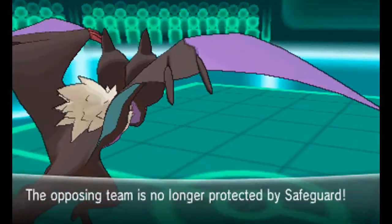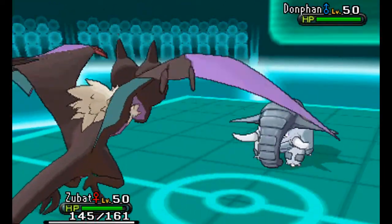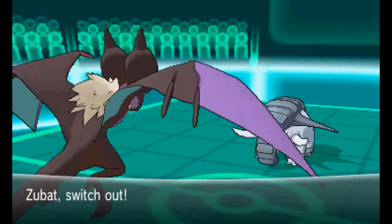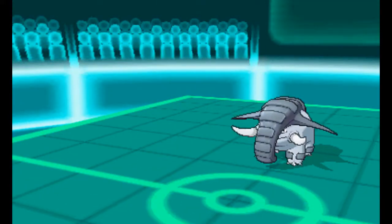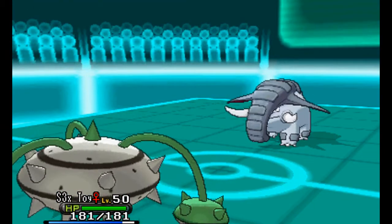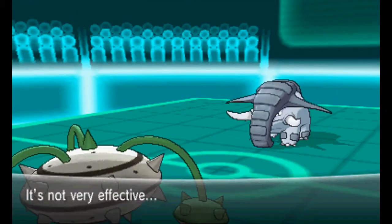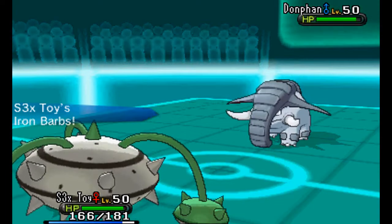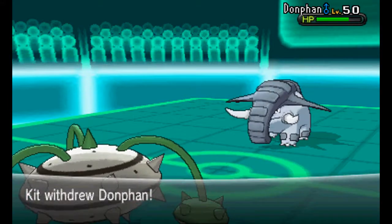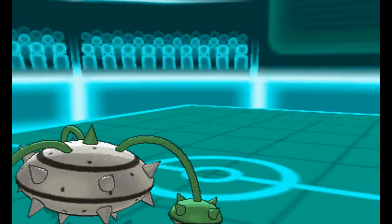So glad I finally killed that Aegislash — it was going to be so problematic. His team is no longer protected by Safeguard. Dawnphan comes out and I'm expecting Stone Edge or Ice Shard, so I switch into Ferrothorn. Turns out he has Play Rough — really interesting, you don't see that on Dawnphan. It does absolutely nothing, and as a physical contact move, he takes Iron Barbs damage.